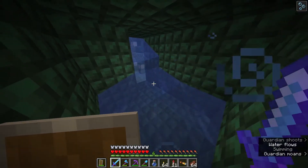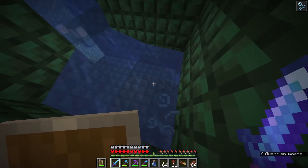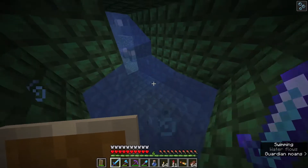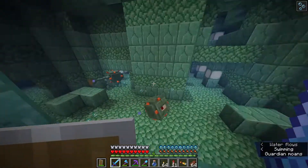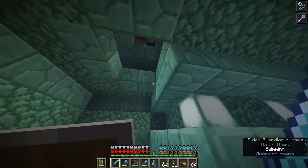I might have switched to peaceful for one reason or another - maybe I had my girlfriend on, trips to peaceful. I don't know, but the elder guardians are not here, it would seem at least. So we just have to find the sponge room. Oh, nope - there we go. They're here.